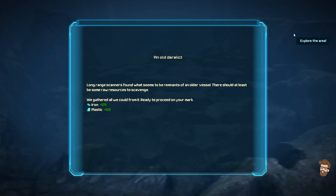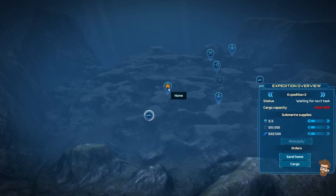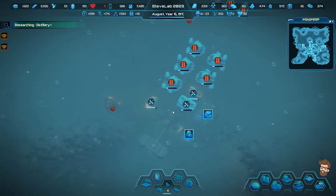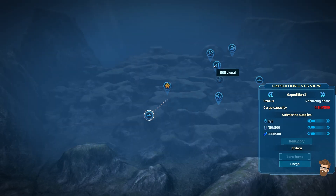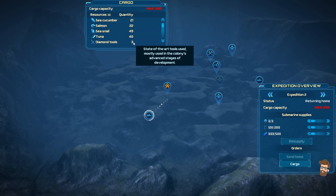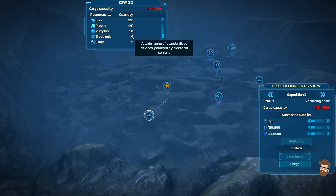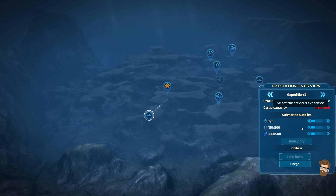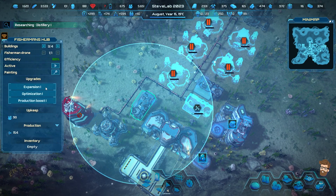Expedition 2 has arrived on site - more iron and plastic. This thing is just loaded. Let's actually get that thing to come home now. It's going to take two days to get home. There's an SOS signal out here. Once this thing comes back it is chock-a-block full of stuff - diamond tools, oyster, small fish, sharks, batteries, credits, iron, plastic. I don't know how I picked up pumpkin - I think it's just when I resupplied with food I grabbed a variety.